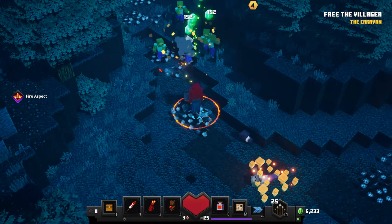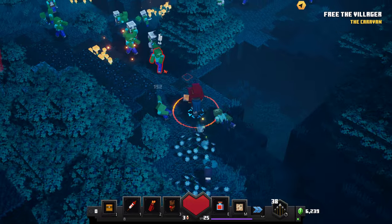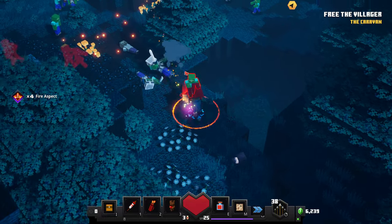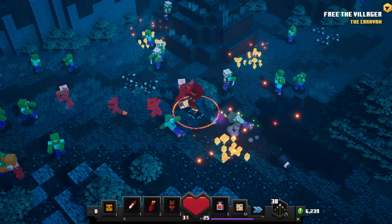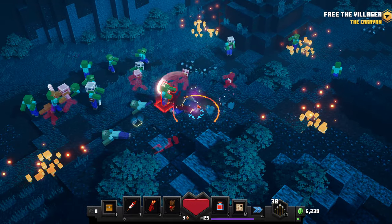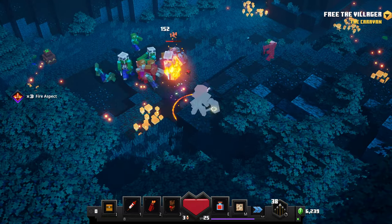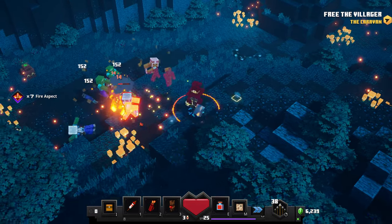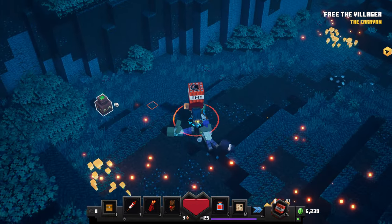Got that kill — it's got some fire aspect, that worked out there. I wonder if fire aspect applies every single hit, or just if they don't die. It looks like it's just if they don't die it'll apply. We also have some kind of burning enchantment, so enemies are getting nearly burned from that as well, which is pretty nice.